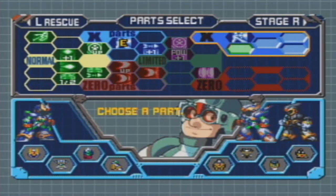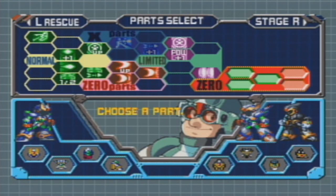In this part, it's time to go to the final set of stages — Gate's Lab! Before I do, I will say that I'm going into Zero, and I'm going to equip some minor things. Or major things, depending on how you want to look at it.